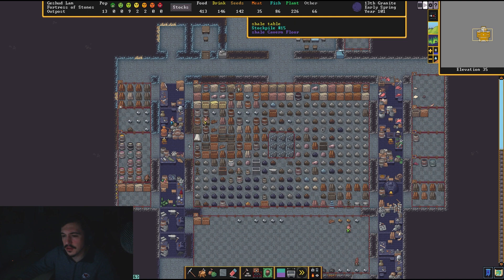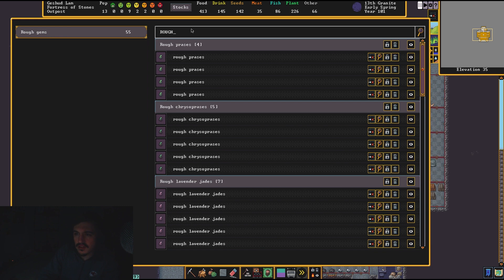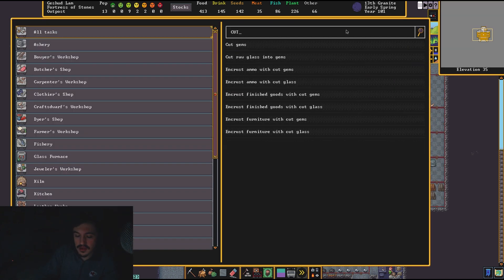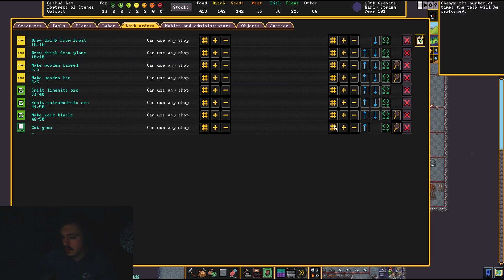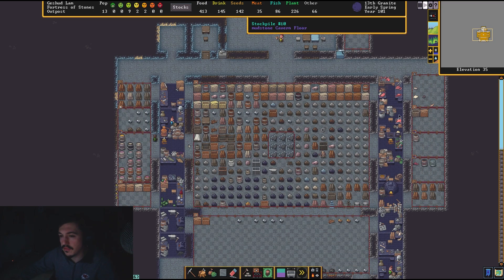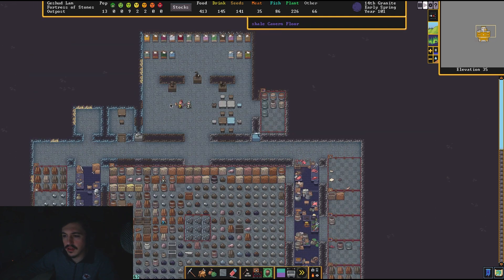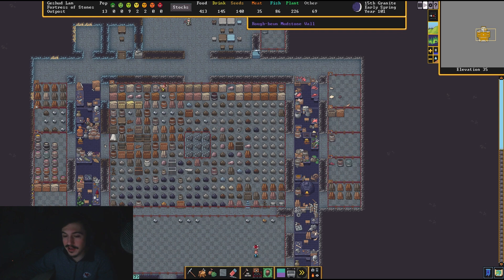How many rough gems do we have — we could have been doing this the whole time! We have 55 rough gems. Let's do cut gems, 50, just to get a lot of value in our fort. I don't know if stockpiles count as value towards your fort to attract migrants, but in my head it makes sense — if you have a treasure hoard in your fort, does that not count towards the value? I feel like it would.